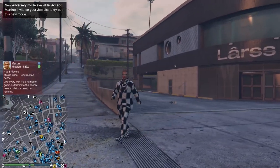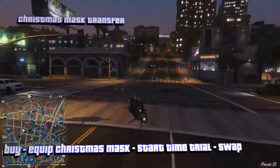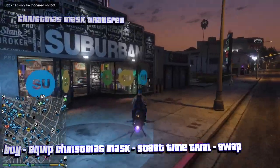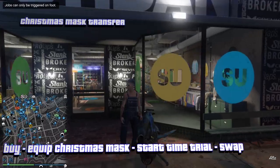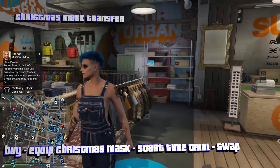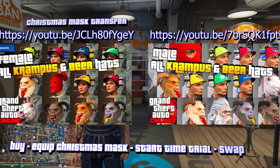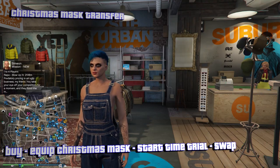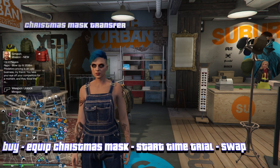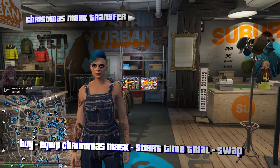Now I'm going to show you my favorite transfer method — it's so simple and easy. Every time I post a video showing this transfer glitch, people say it looks fake because it's that easy. One requirement: you need a Christmas mask. You have to buy certain items as a female and transfer over to male to lock them, and vice versa — buy certain items on the male, do a gender change to female, and unlock them. Watch the two reference videos for what to buy.